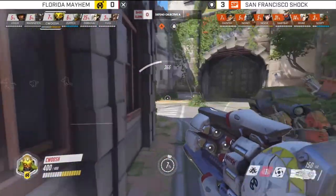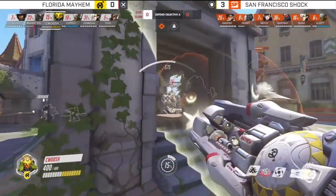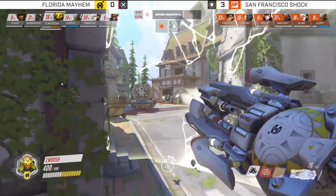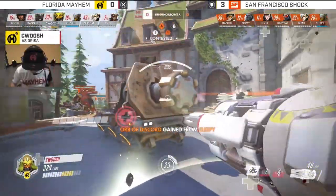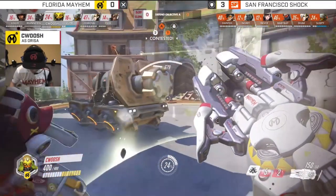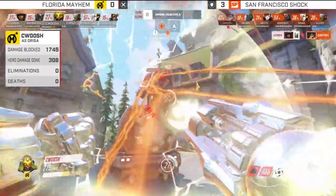Mayhem are going to get more distance than normally they would. There's another shield — notice they're not really pushing up anymore. Members of Mayhem are using the pillar as a shield, but right now we're focusing on Orisa. The barrier is up again, so we're going to move on to the point. It's 3:30 in case you can't read it because of YouTube compression — 30 seconds have already elapsed in the game, and now we're on the point.